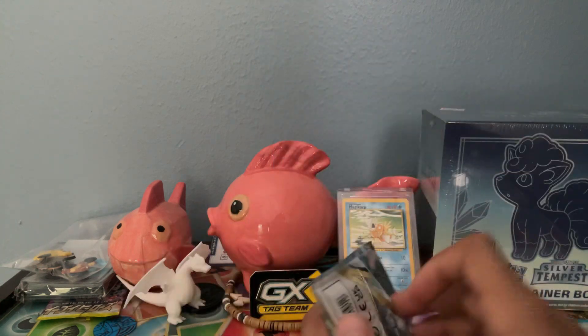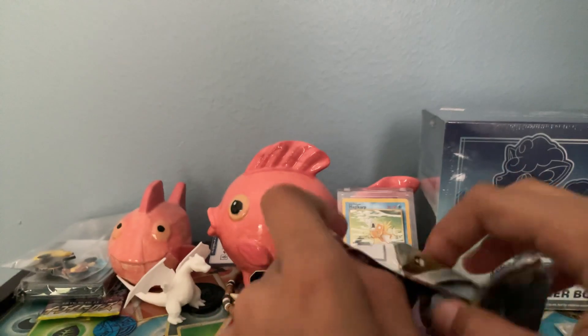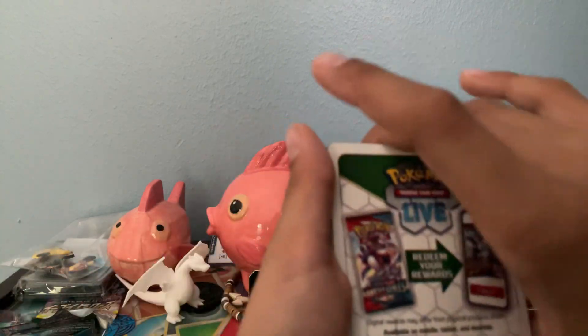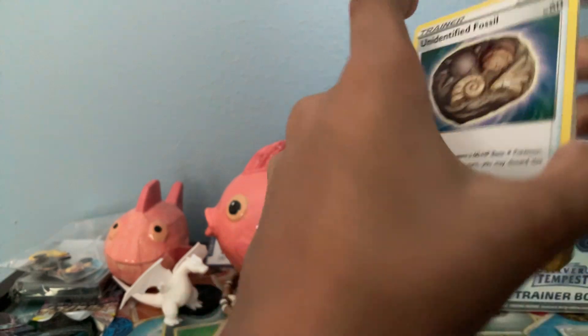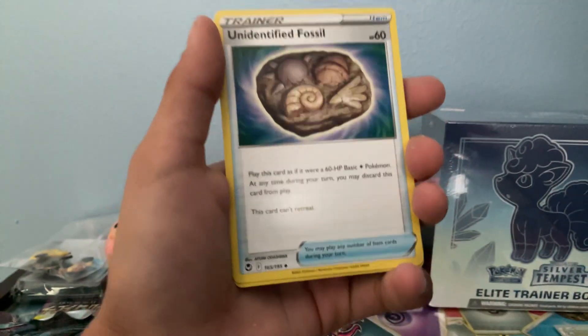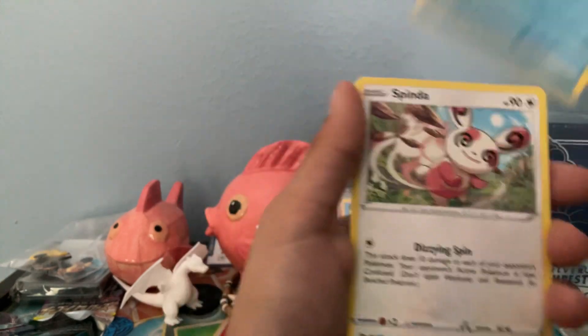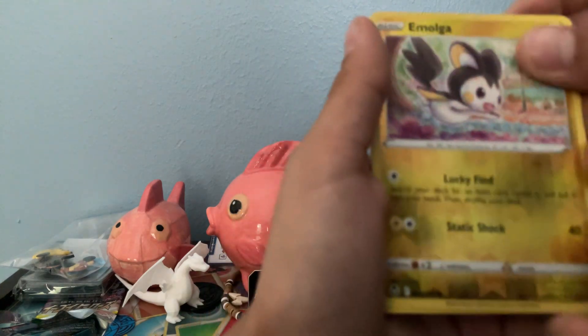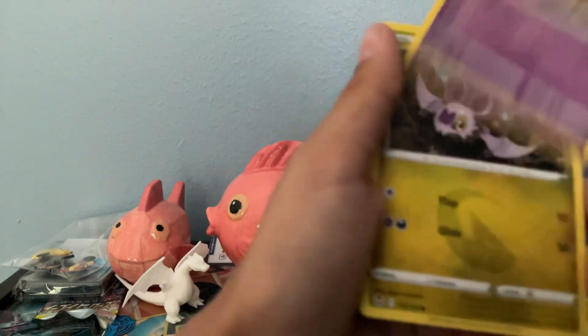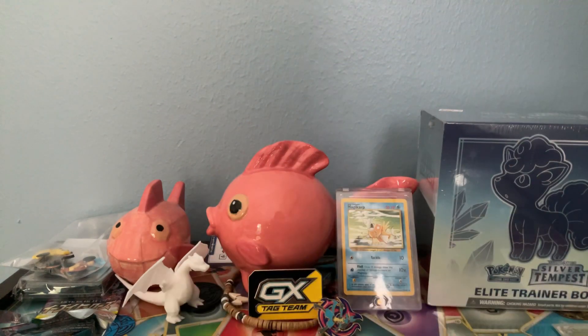We got another Silver Tempest. The Elite Trainer box is Silver Tempest too, so I'm going to have so much Silver Tempest — like I had so much Lost Origin. Oh no, it's white. Wait, what just happened? I messed up. Unidentified Fossil. Feebas. Spinda. Doop Hider. Vionnet. Emoga. That was our hit — Cardivore. I messed up on that one.